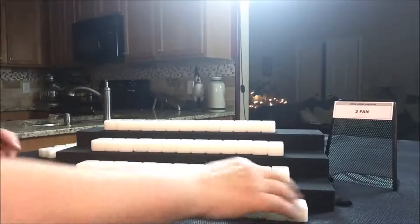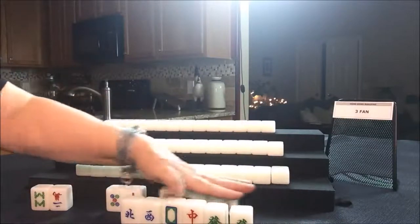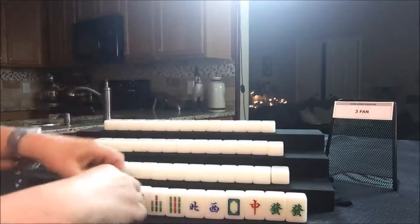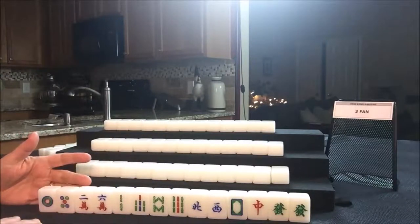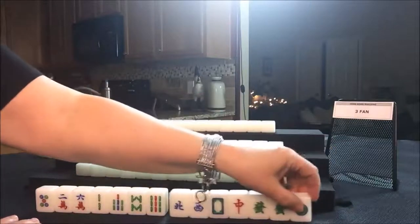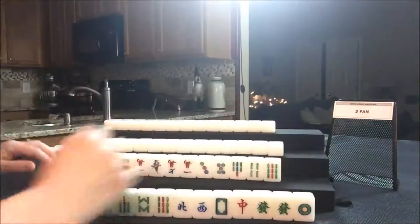Let's see what we can do for East. They have honors and a pair of green dragons. Let's have them play a half flush — they only have four discards. They're going to be a favorite, I bet. We could maybe even hold this; they might be able to play 13 orphans. They've got eight tiles towards 13 orphans. More likely than not though, I think a half flush.